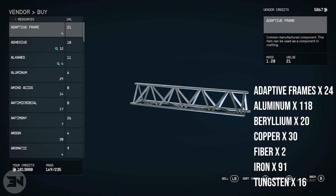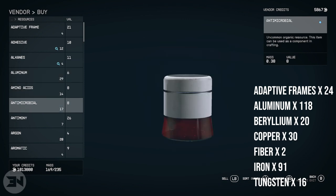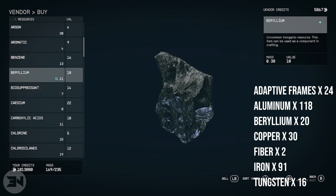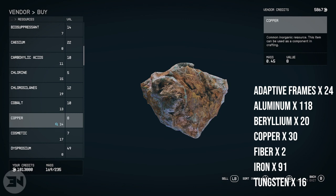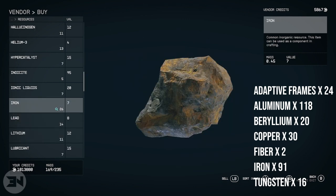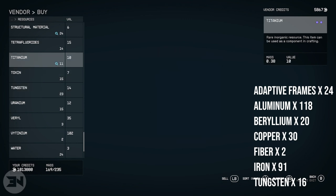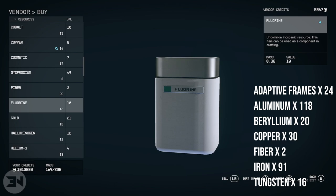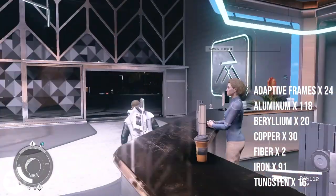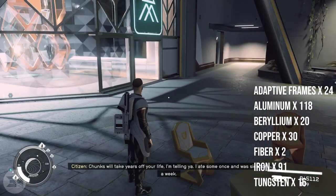Under resources you have adaptive frames — there's usually only four of them, so getting the bare minimum of 24 will take a while. You can also steal them from ships or salvage yards, or search for the one-of-a-kind salvage on the planet to get them quicker. You also need 118 aluminium, about 20 beryllium, about 30 copper, around 90–92 iron, some tungsten, and a couple of fiber pieces to build a bed.